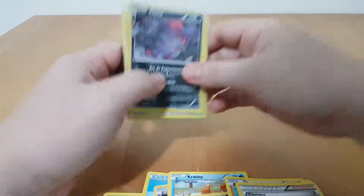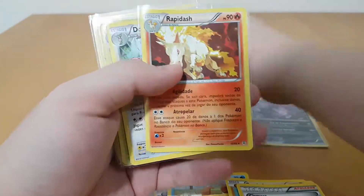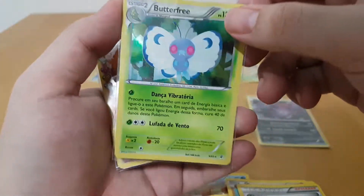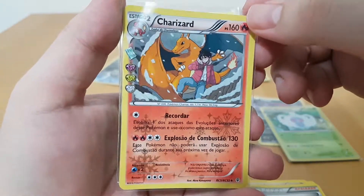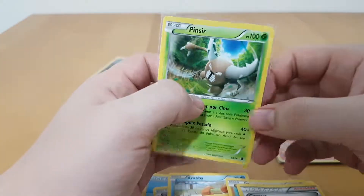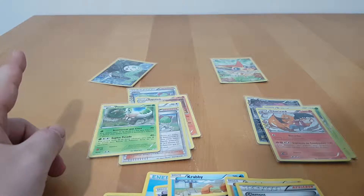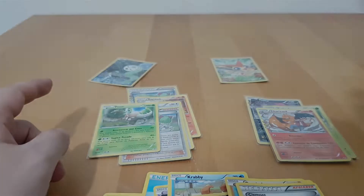Let's look at these cards once again. Ivysaur — very nice, I did not have this one. I did have Wally. Rapidash, I think I already had it too. The Dodrio — definitely had it. Butterfree — did not have it, very nice Holo, very minimalistic. Charizard, very nice — proud to finally own this card. Another Wally and Pinsir. So yeah, that's it for this episode. I hope you guys liked it and enjoyed it. Leave a like if you think I deserve it. And don't forget — always nerd on, guys. I'll see you next time.